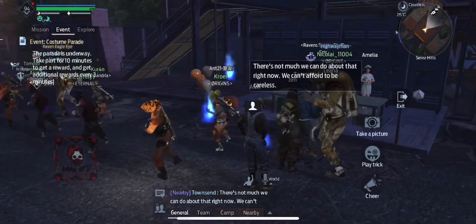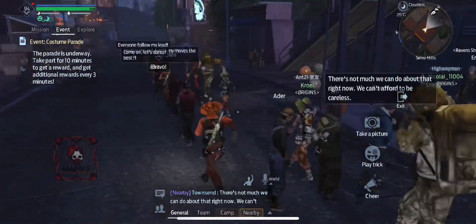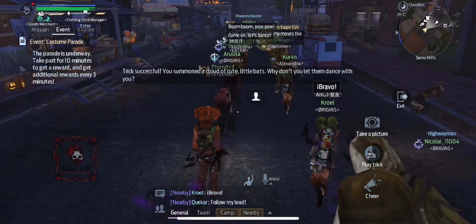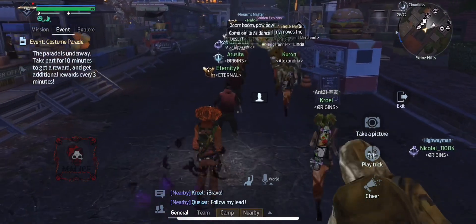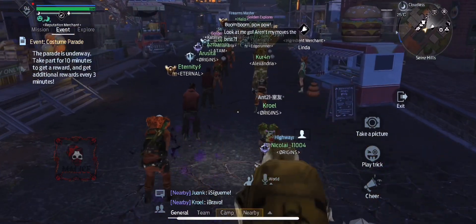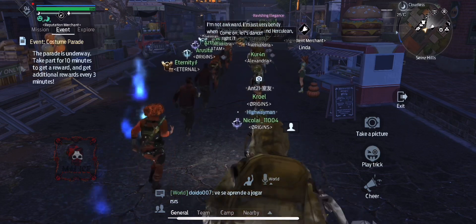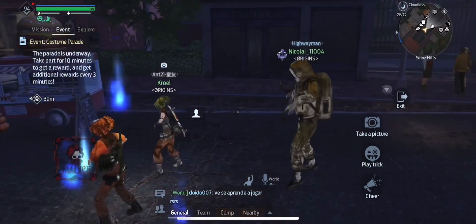You have to do this for 10 minutes to get the reward, but every so often you will get these prize boxes, most of which are just basic supplies. But every now and again you get these little pumpkin coins that you can use in a special shop and get much better rewards.